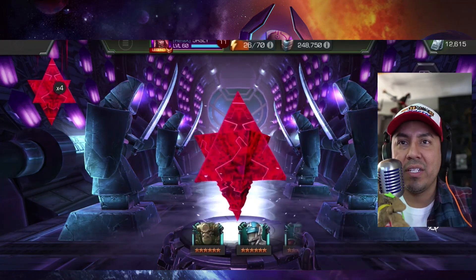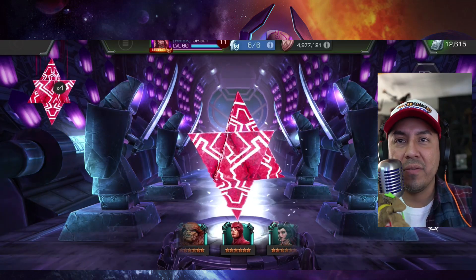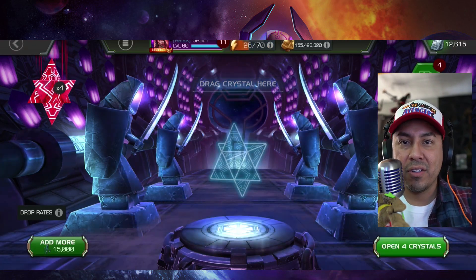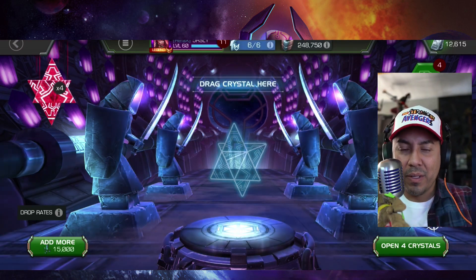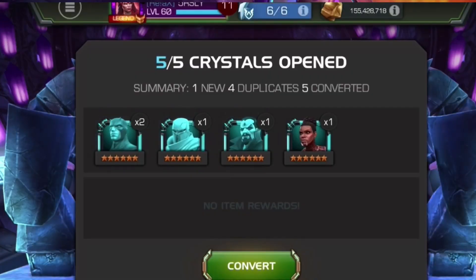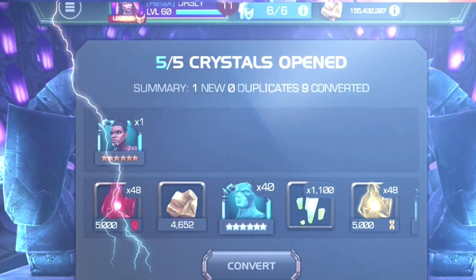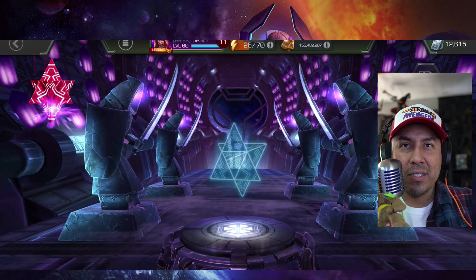He needs basically all the champions possible inside this crystal. And he gets a little Daredevil — not a good start on the first spin. That's been the case, but it's not a reason to get discouraged. That was a Sig 80, so probably Sig 100. He's popping the crystals — there's a spinner below — and let's take a look at what he gets. Two Daredevils, but he got a feature champion out of it. So I'm sure he's stoked. That's one new so far, one down from what he's going for.